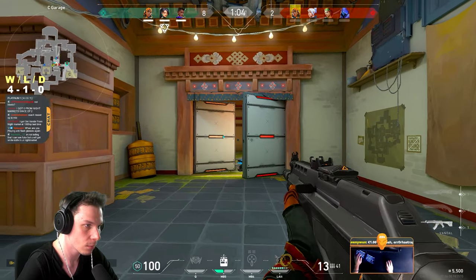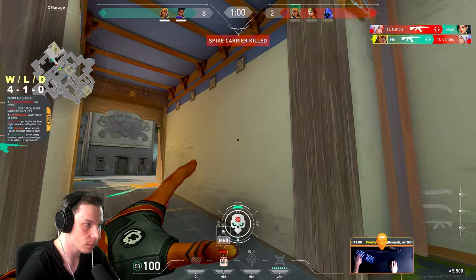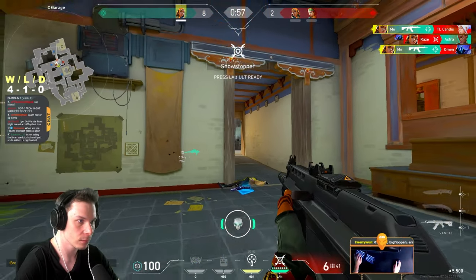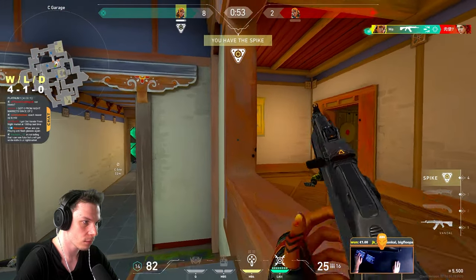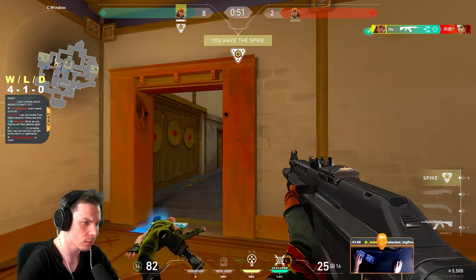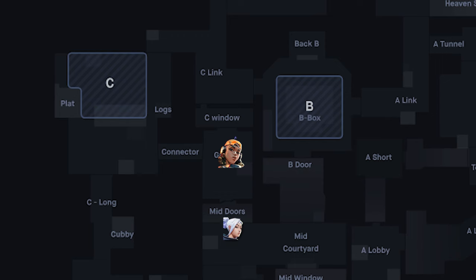Enemy peaks were not synchronized at all and they didn't play a proper refrag game, which allowed me to isolate them into 1v1 gunfights. Whenever you want to fight enemies with your teammates, always pay attention on keeping a proper distance between each other and ask yourself if you're holding a proper angle to refrag your allies. In this example, if Jet, Omen and Sky all peeked together at once, they would've made mashed potato out of me.